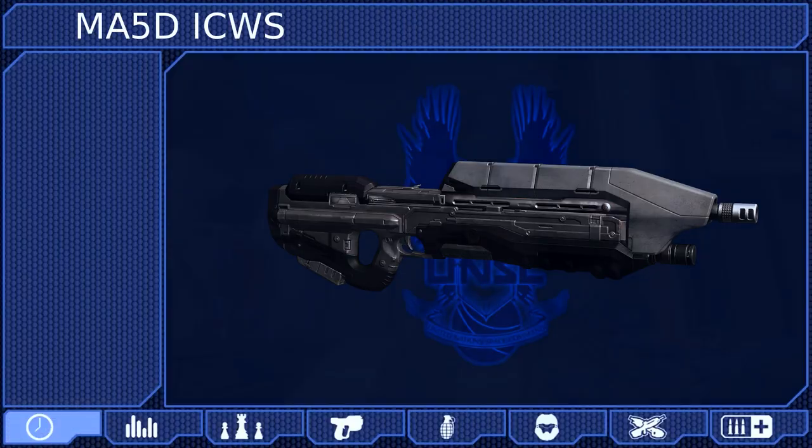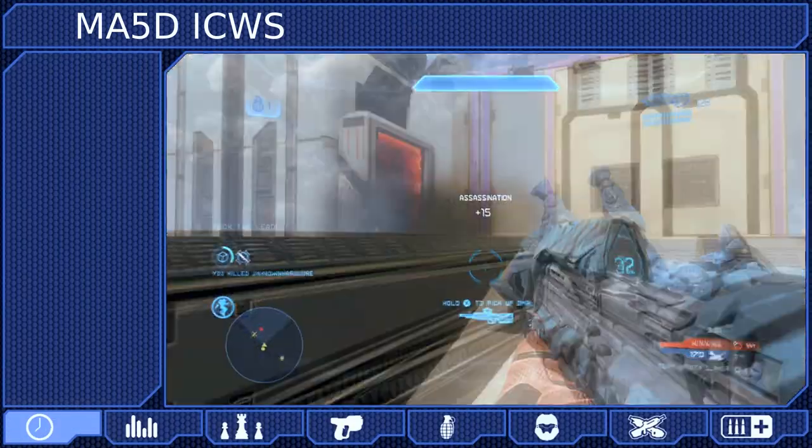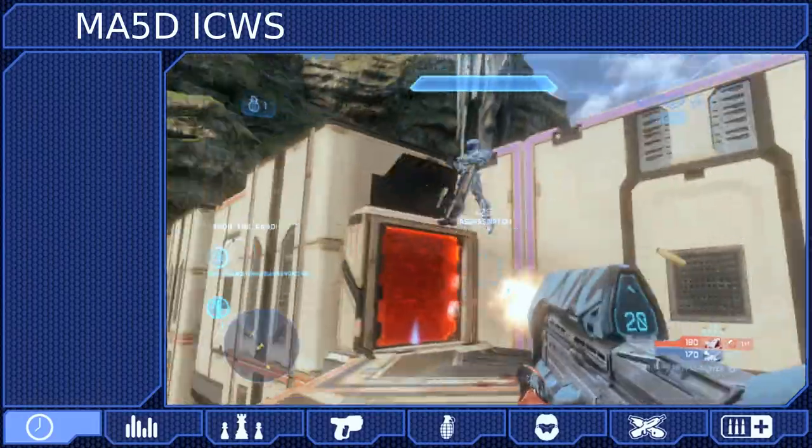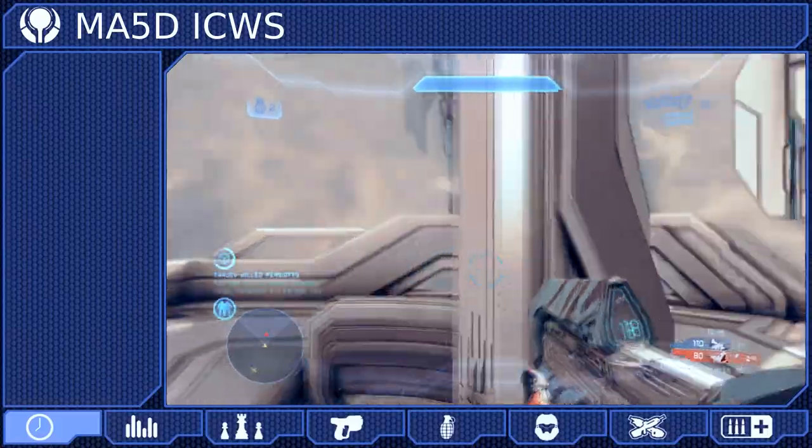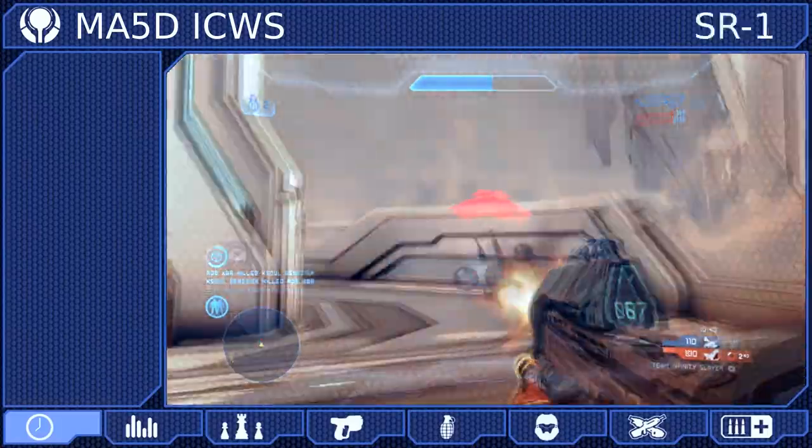The MA-5D Individual Combat Weapon System is the iconic workhorse weapon of the UNSC. It is a human weapon developed by Misraya Armory and is available immediately upon beginning the simulation at Spartan Rank 1.